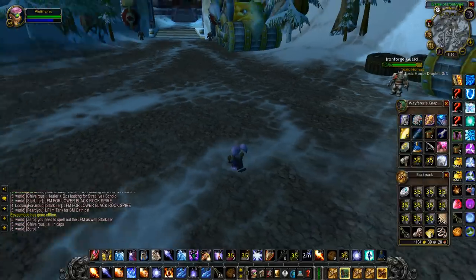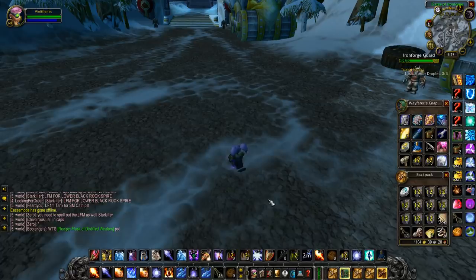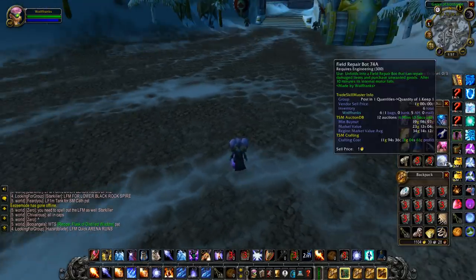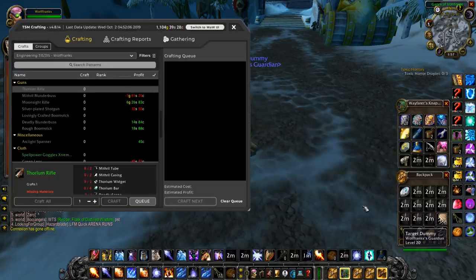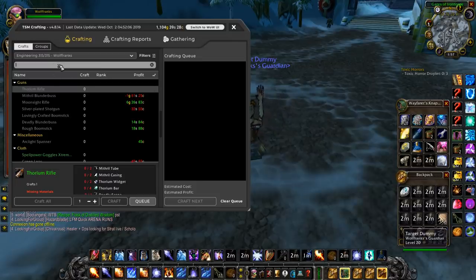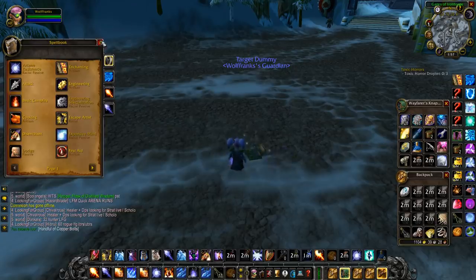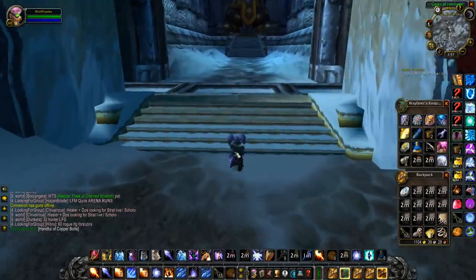It does share cooldowns with some things, which is a bit annoying — like if you need a mana ruby, it's annoying that it shares the cooldown. But in average everyday gameplay you usually don't need that, so it's simple profit just by playing and summoning these every two minutes. Even if you don't want to make a profit and just want to farm fused wiring, this is an extremely cheap way to get it. Fused wiring is very hard to come by — outside of this, your best bet is running Gnomeregan, and the drop rate there is not very high.